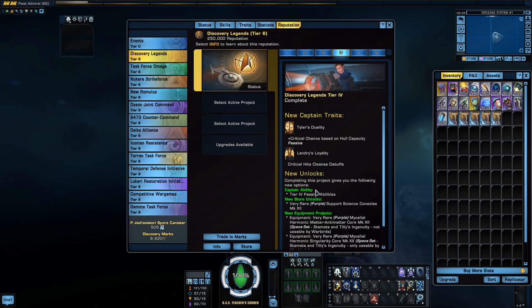So then we have our tier four abilities. Landry's Loyalty is the space version of Landry's Tenacity — outgoing critical hits cleanse one random debuff. Might be interesting; we'll have to take a look at it.